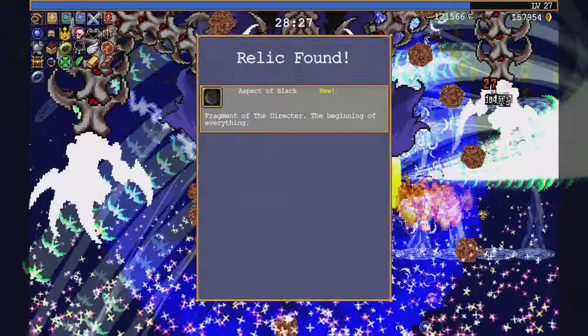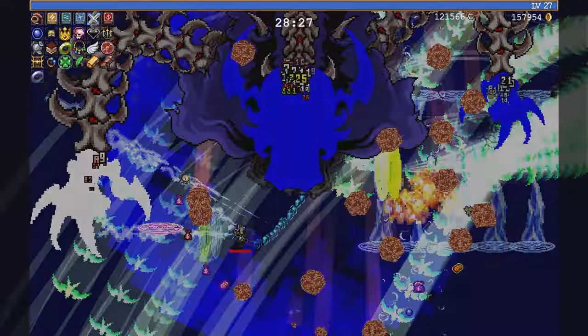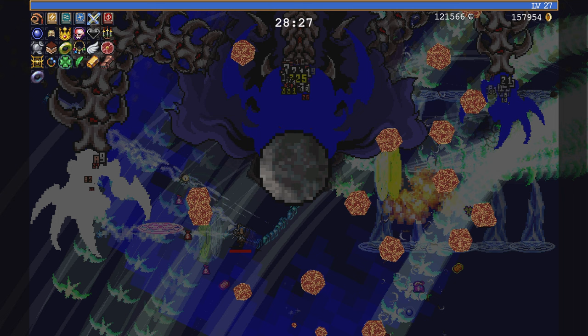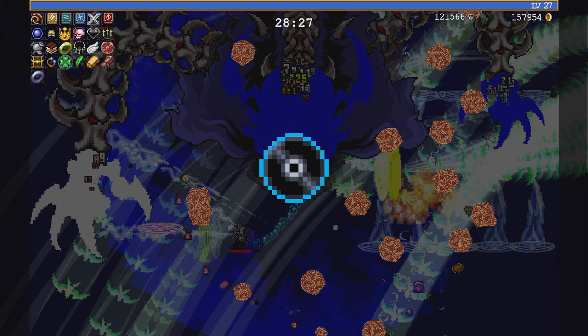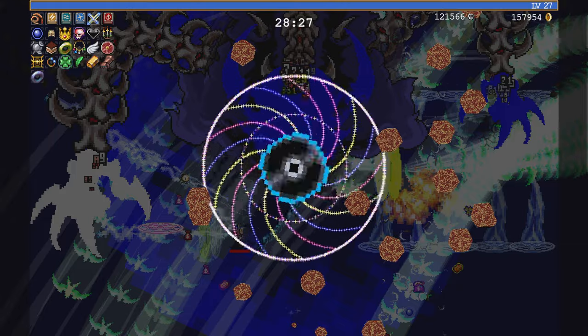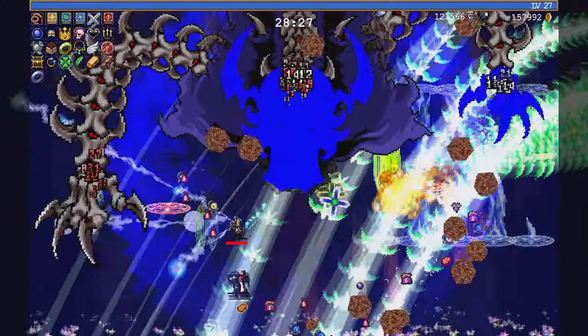Aspect of Black - Fragment of the Director, the beginning of everything. Hey, it's the black disc! As you can see, this is a black disc. Track number one contains computer data so please don't play it - but you probably won't listen to me anyway. Oh my god, if you inserted that into the CD that message would play.